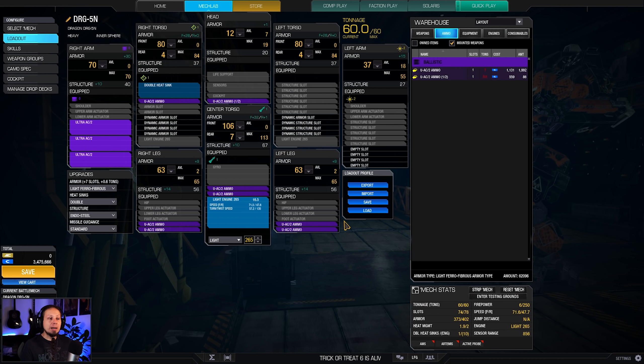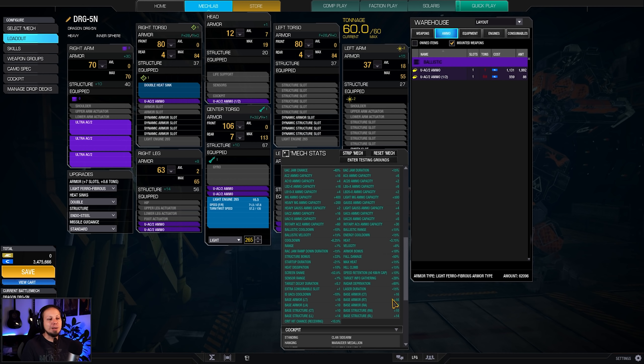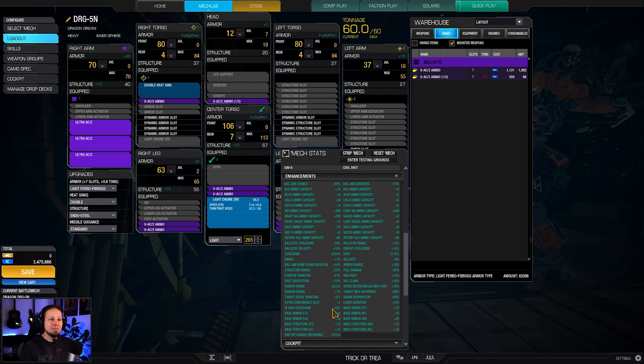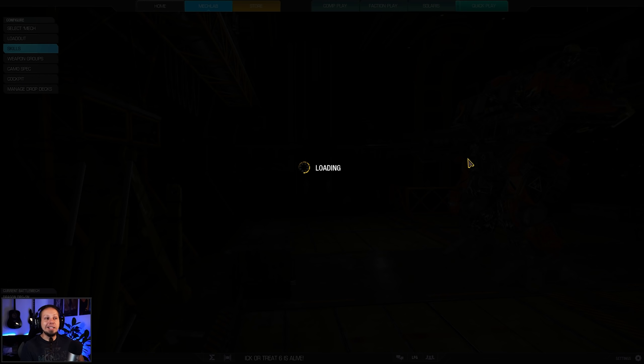We have a lot of armor on our Dragon — dragons are known for their stability. Center torso is plus 16, right torso plus 16, right arm plus 20. The thing is sturdy for a 60-tonner. We also have a UAC jam chance of negative 40%, which means we can shoot a lot without jamming, and when one auto cannon jams we still have enough others shooting in its stead.